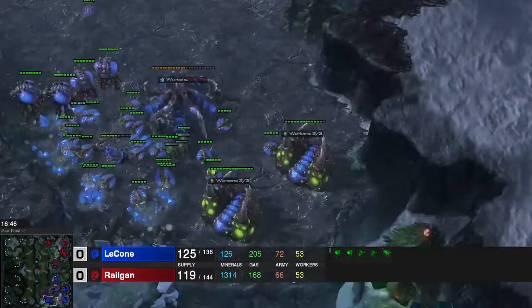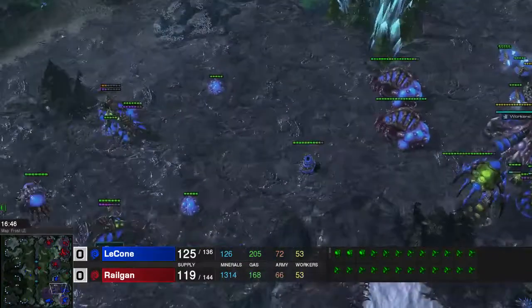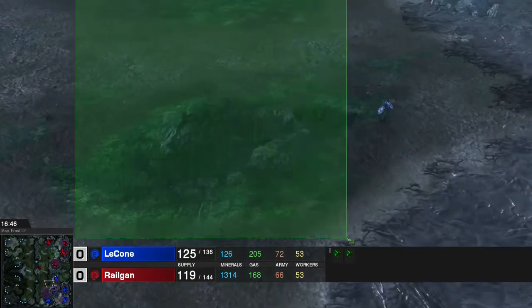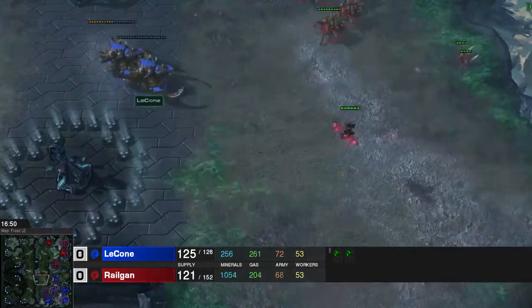So I have this base and this base as my 2 main targets. I could of course drop some lurkers here and do things like that, but my main 2 attack points are his 3rd and 4th base, and in between is this small cliff - this impassable gap. Let's see how I try to make use of that.